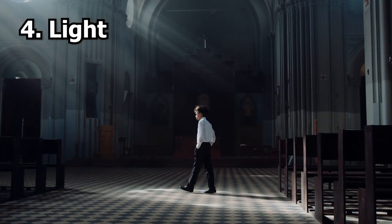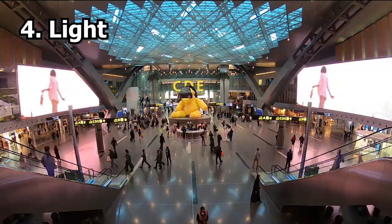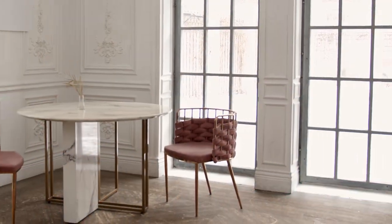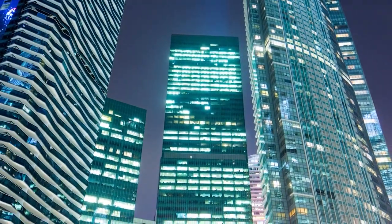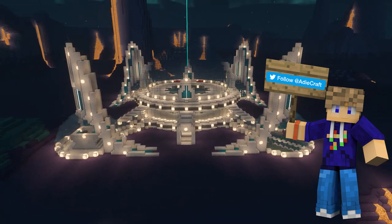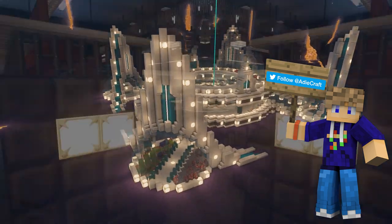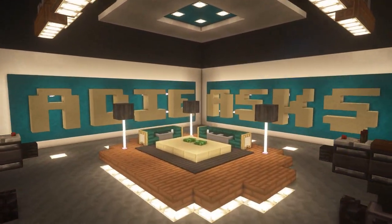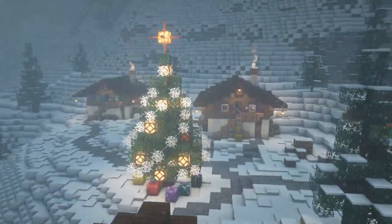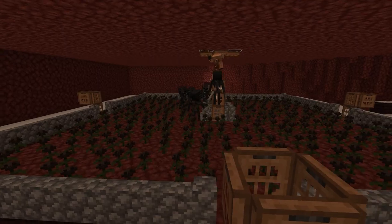Next, light. This is a crucial element of architecture and can have a significant impact on the mood, atmosphere and usage of a building. Architects use natural and artificial light to create spaces that are both practical and visually pleasing. In Minecraft, you can use light to create spaces that are well lit, to highlight important features of your building and to create a sense of depth and atmosphere, as well as for functional purposes like preventing or indeed allowing mobs to spawn.